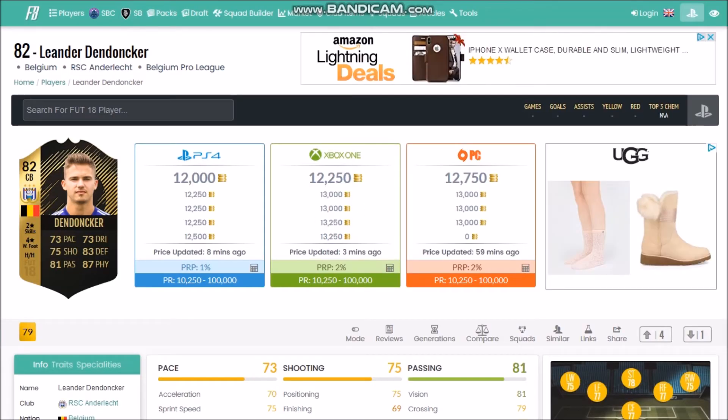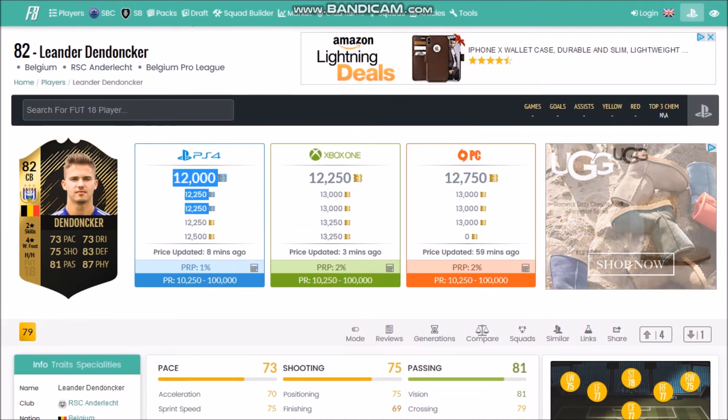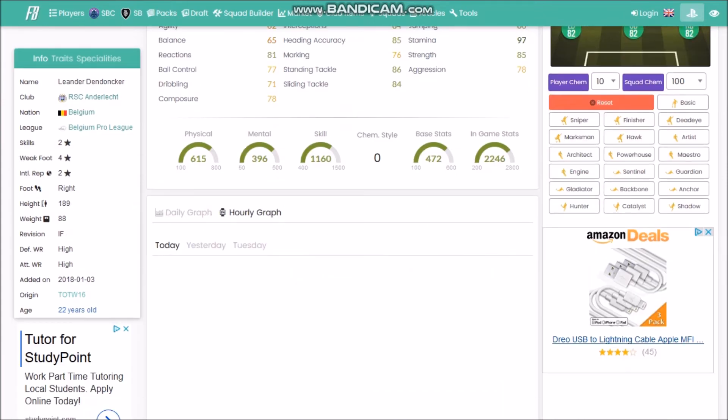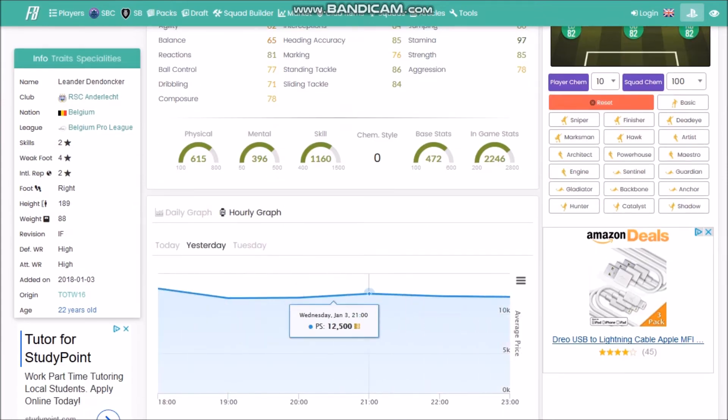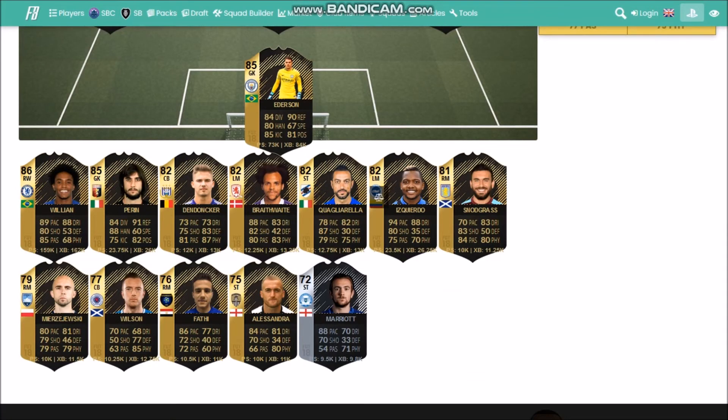This 10 Dunker actually looks like a good center back in a pure Belgium team — no stat below 73, which is pretty impressive. He's in that magic price range. If he goes anything under 11k, buy him — I wouldn't buy for 12k, but anything under 11k, buy him. He'll go up over time, I promise.